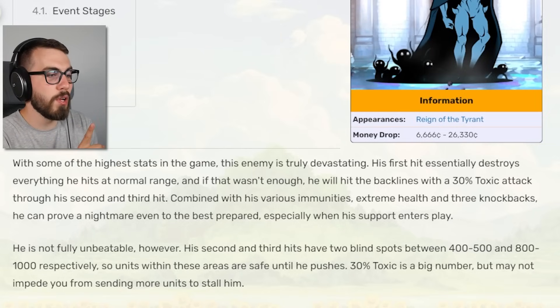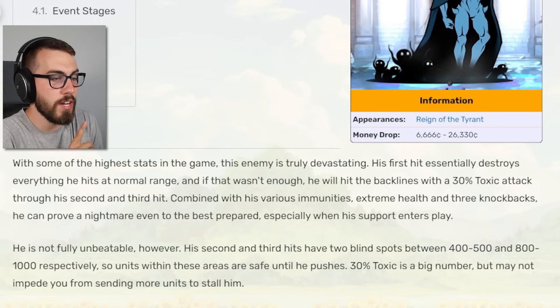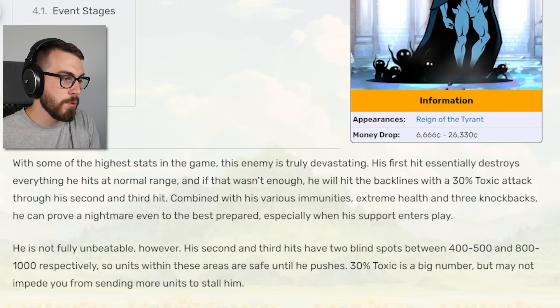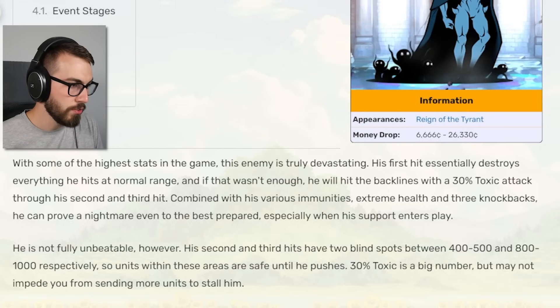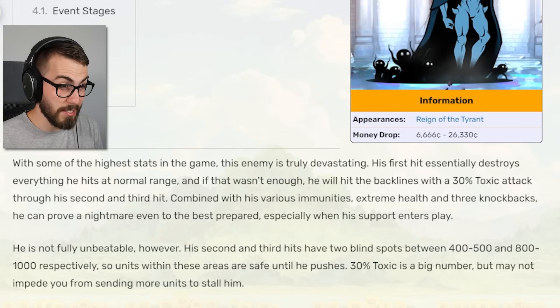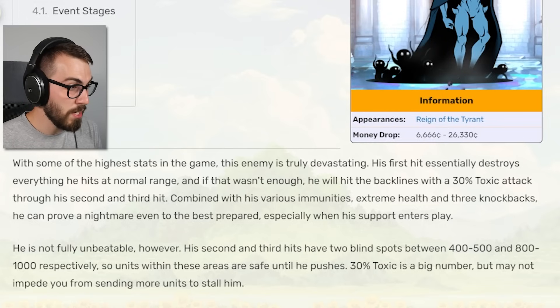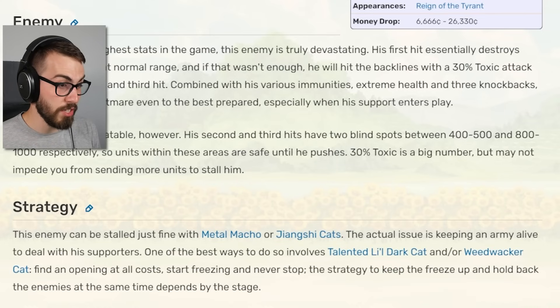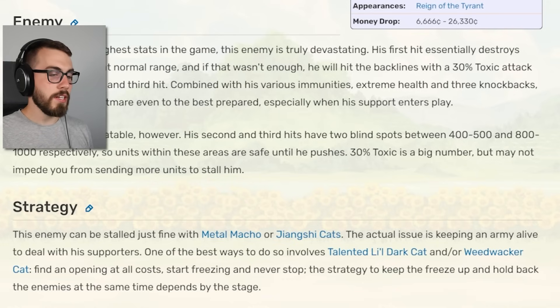So this guy doesn't have anything special going on — he's not immune to anything? With some of the highest stats in the game, this enemy is truly devastating. His first hit essentially destroys everything he hits at normal range. And if that wasn't enough, he will hit the back lines with a 30% toxic attack through his second and third hit. Combined with his various immunities, extreme health, and three knockbacks, he can prove a nightmare even to the best prepared, especially when his support enters play. He can be stalled with Metal Macho or Jiangshi — that's a good start.